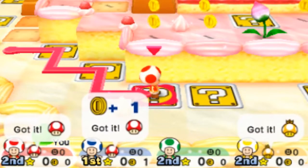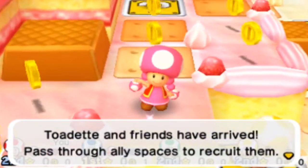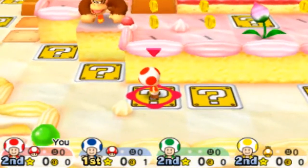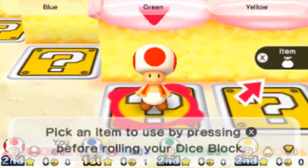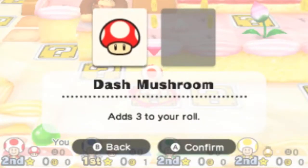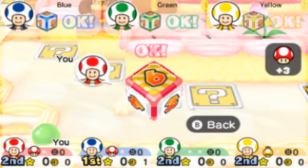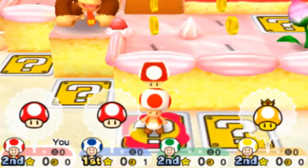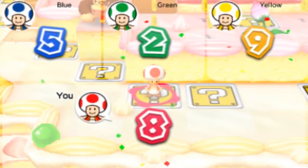For those who forget what Toad Scramble is all about: you play as Toads and you can pick up ally characters such as Toadette, who just appeared, or Donkey Kong to the north of her. You can use items, and your goal is basically to get to the boss spaces in order to get coins and thus earn stars as well.